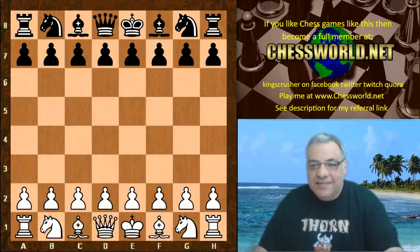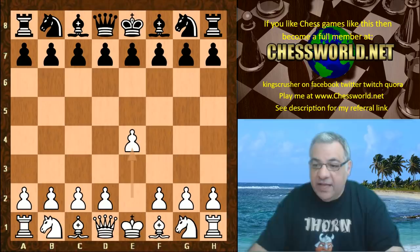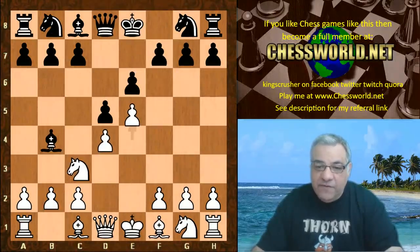Hi all. I have another amazing game to show you from the TCX season 15 super final. This is in round 39, Stockfish playing white against Leela. We have the opening given the French defense, the Winawer variation.